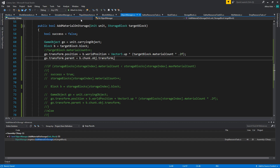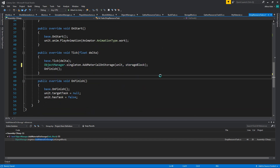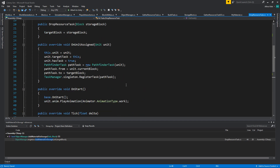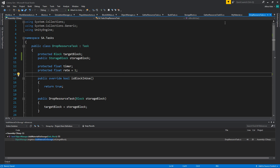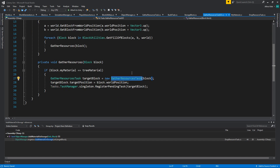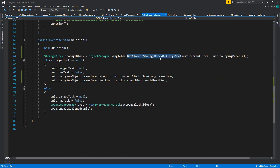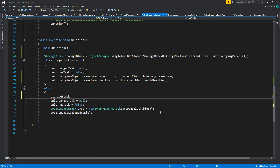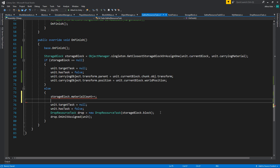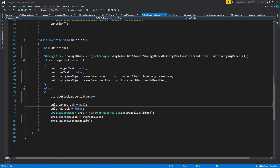We can assign this here. Then go back to where we first create the drop resources. We need to assign the storage block when we first create it in the gather resources task scriptable object. Down here where we find our storage block — if it's not null, say storage block dot material count plus plus. And on the drop you have storage block equals the storage block. Save that, minimize, and hit play.